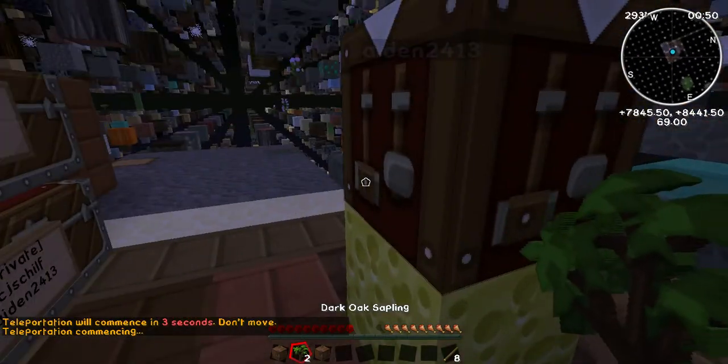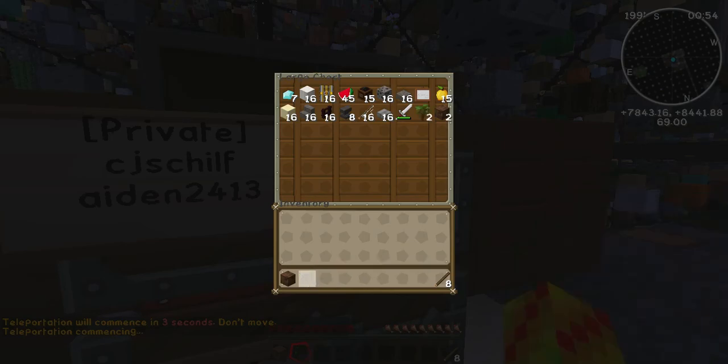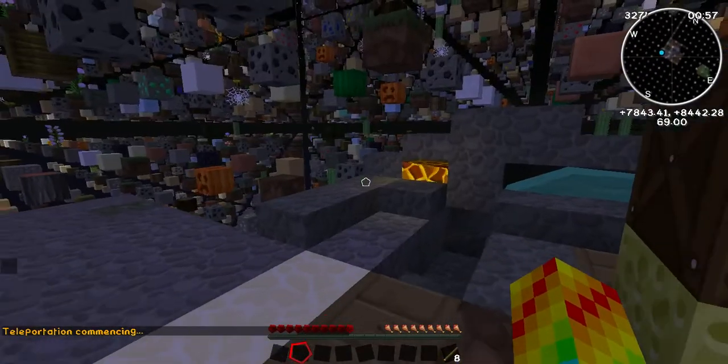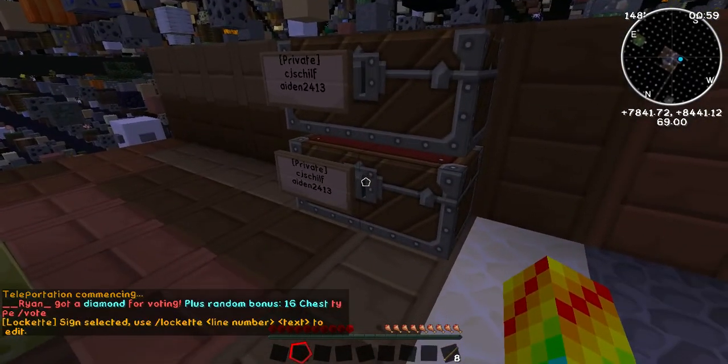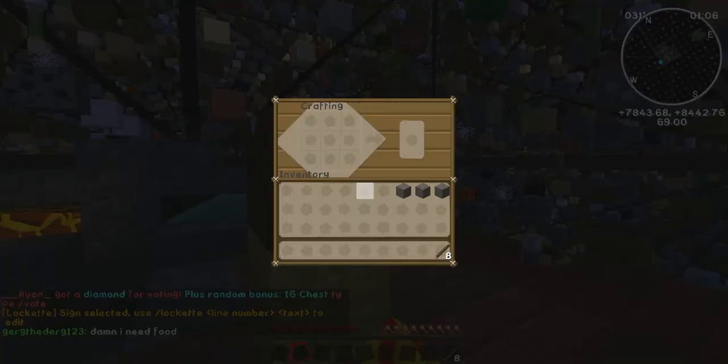Another thing that I'd like to do this episode — be able to make a good cobblestone generator. Yeah. Can I have like three cobblestone? Alright, there we go. I'm gonna make an axe, and I'm gonna go out and chop wood.